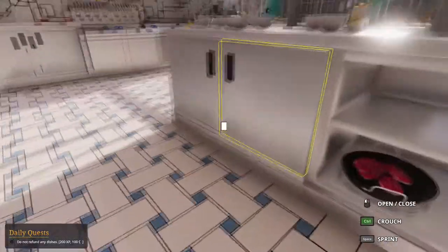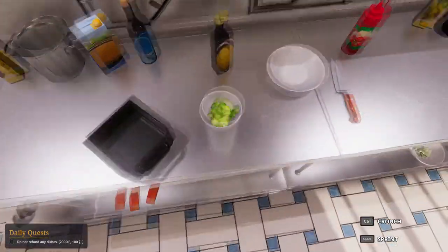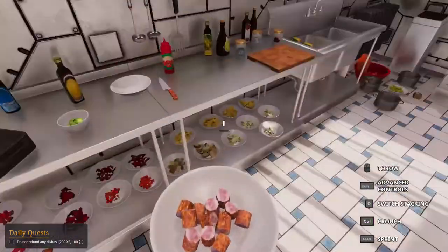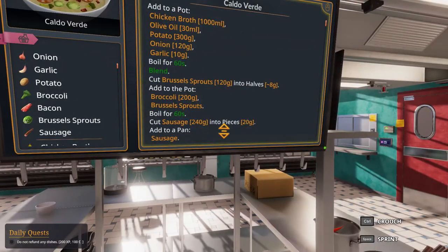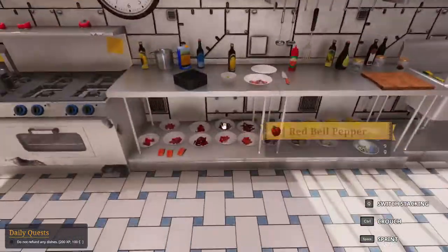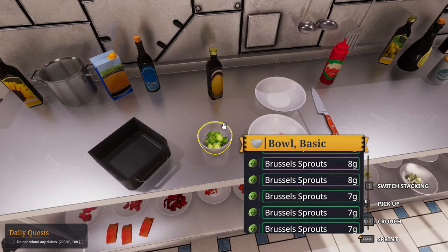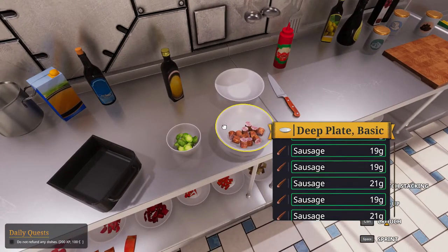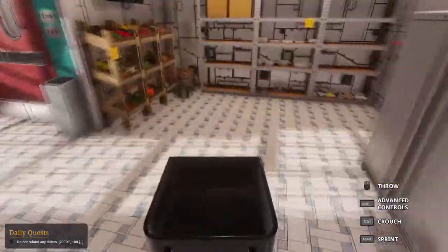Now I need to take out the brussels sprouts that I've already cut. I also need to take out the sausages that I've already prepared. We need to add to the pot the broccoli and the brussels sprouts. This is the weight of the brussels sprouts. This is the weight of the sausages. And we can get some broccoli — 200 grams of broccoli.